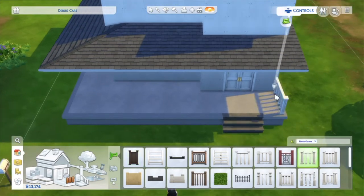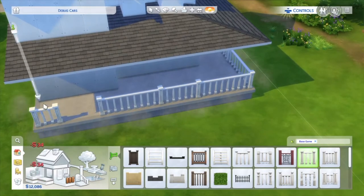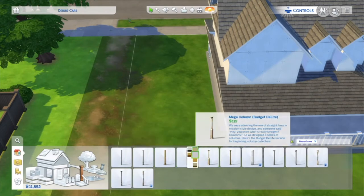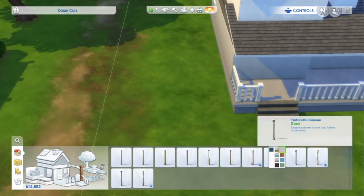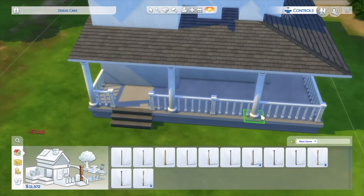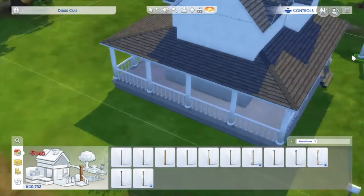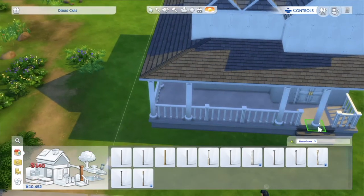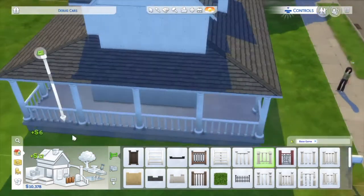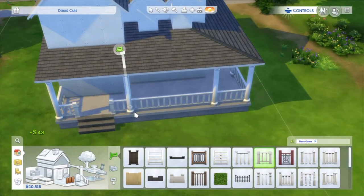I did kind of struggle with the roofing around the porch a little bit because it was kind of clippy — clipping just a little bit. But we sorted it out in the end. I think we end up making the wraparound porch a little bit smaller to adapt for the roof. We put on the columns and everything first and then go back and change it. We change the fence as well because I hate how the little stumps appear when you don't want them to.